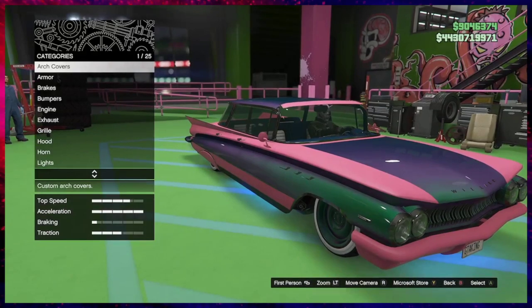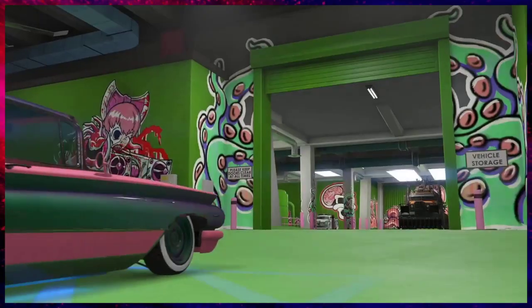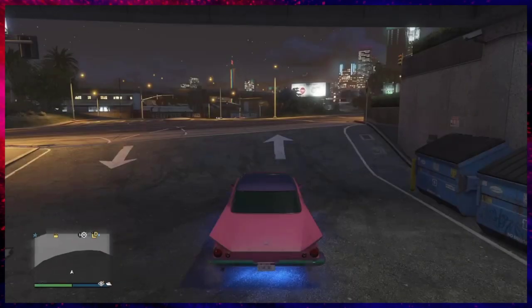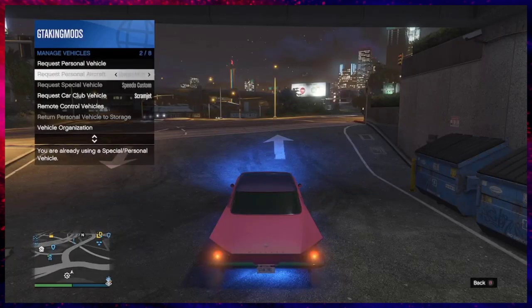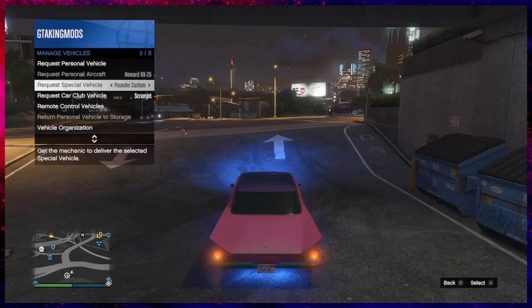We don't have to change anything on it. Press exit the arena and go outside with the car. Once outside, go to the interactions menu - normally we would call out the car, but since we don't mind losing it, we're going to go ahead and call out our AA trailer.